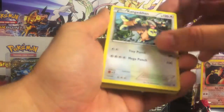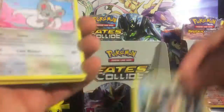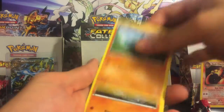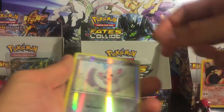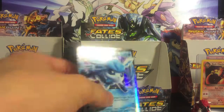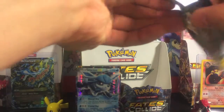We got a Kangaskhan — looks pretty hardcore, looks like his arm is ten times longer than his body. Encino, Team Rocket's Handiwork, Deerling, Carbink, Briolu, Diglett, Encino, reverse Mencino, and a Glaceon EX! And we already pulled the full art version — that's insane. We have pulled so many holographics in this set.